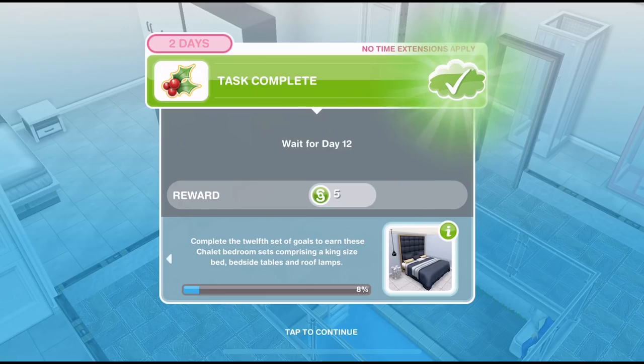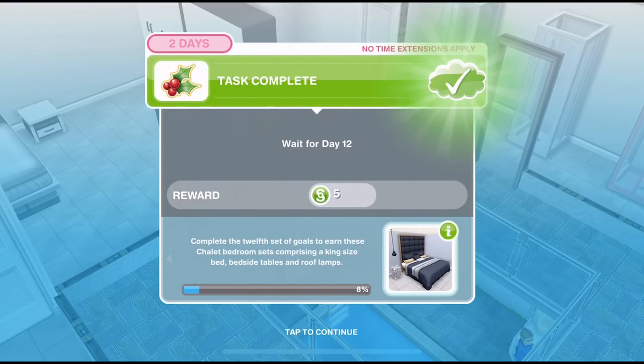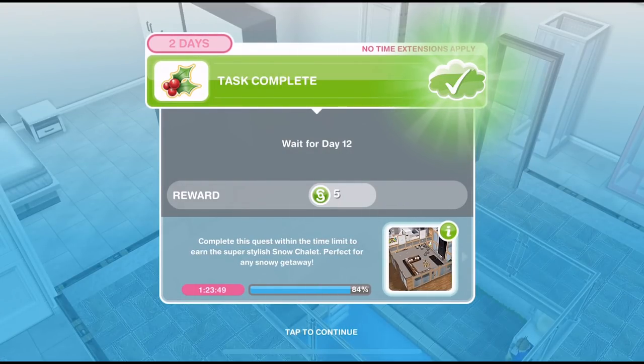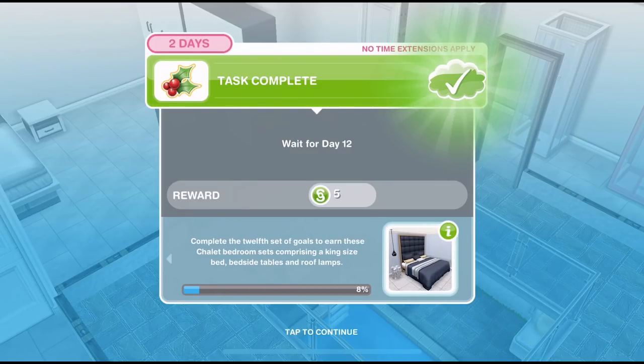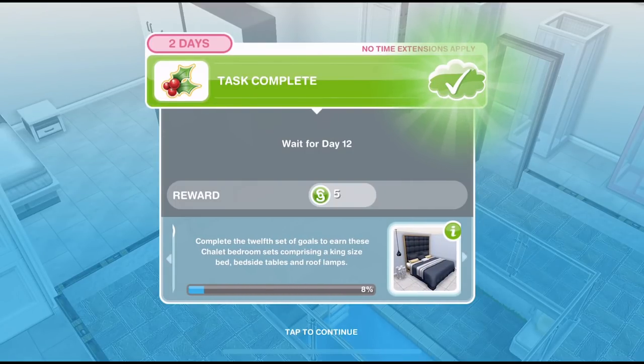Wrapped in red tape, forms to ratify. Seems these days even Santa has KPIs. Welcome to day 12 of Sims Freeplay Snow Problem Christmassy Quest. This is our Christmas quest of 2017 and there are 13 days in total. Each day we get a little mini quest where we win some cool chalet furniture. The grand prize is a snow chalet house template, and today's prize is a set of king size beds, bedside tables, and roof lamps. So let's get started with day 12.